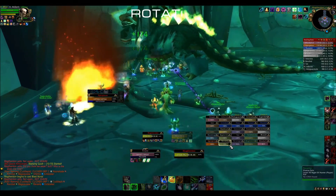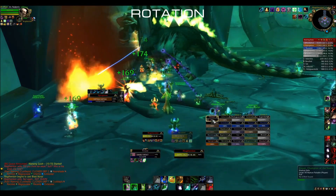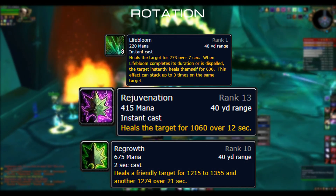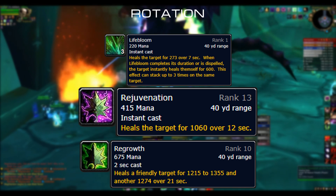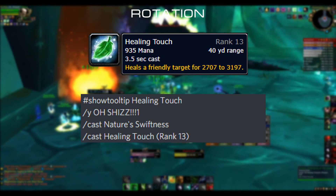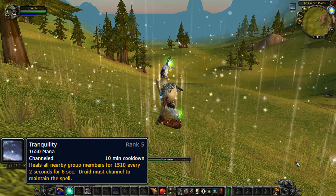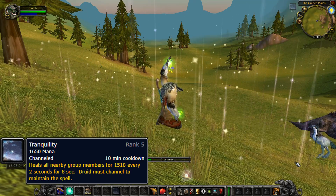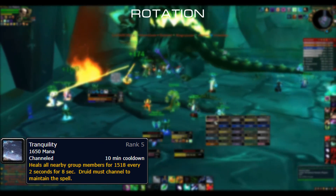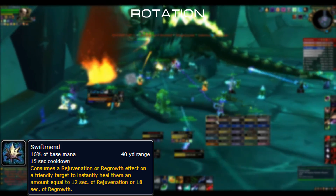When I first started playing Resto Druid I was overwhelmed by keeping the HoTs up on more than two targets, but I got into the rotation fast and it became one of my favorite healing classes in the game. Priority of healing spells goes like this: three Lifeblooms, one Rejuvenation, and then Regrowth spam if needed. It can vary on different occasions but that's the basic one. As for Healing Touch, you can nicely delete it off your action bars — replace it with a Nature's Swiftness plus top rank of Healing Touch macro for oh-shit moments. Swiftmend on its own is not a heal, but as the tooltip says it will consume your HoT for instant healing on your target — if there is a HoT on your target of course. Tranquility is a unique, very strong AoE spell designed to heal your party a bunch.